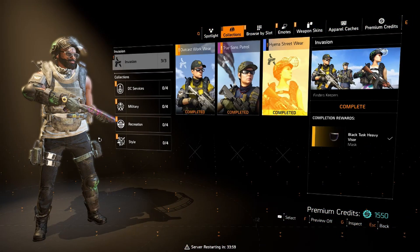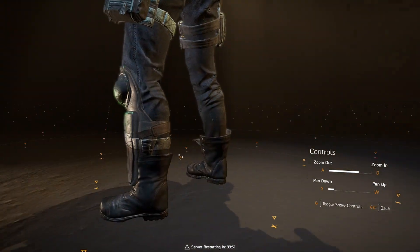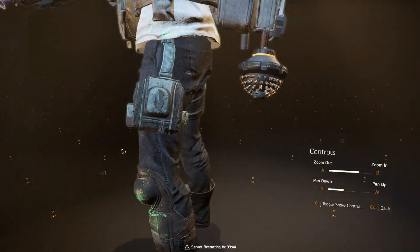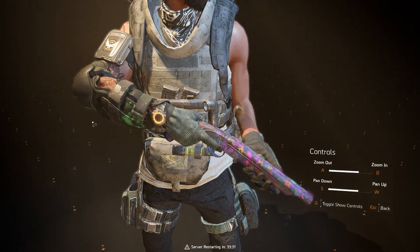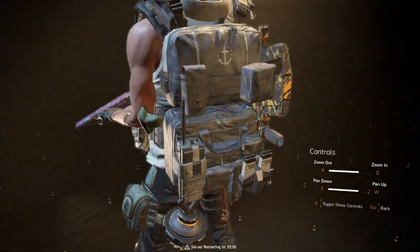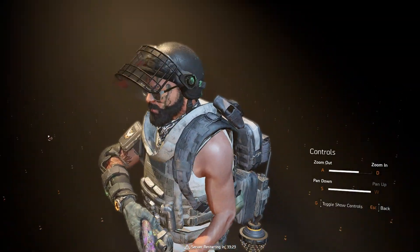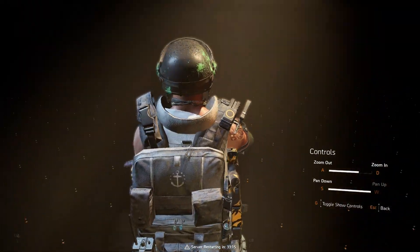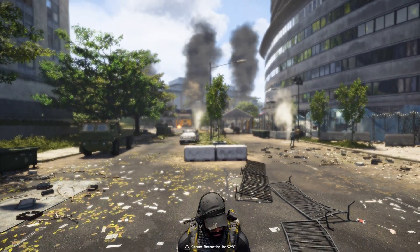Moving over to the Hyena Streetwear set, this is actually one of my favorite sets in the crate. You get a lazy, super emo style boot with a little flap that's open. Moving up, some basic black pants with a knee pad and the Hyena signature green paint splatter on it. Then you get another tank top tee — you can't see all the way through it because I have armor on. And finally, the riot shield helmet, which is one of my favorite pieces in the set. It's a lovely headpiece that makes you feel like a certified badass agent on the field.